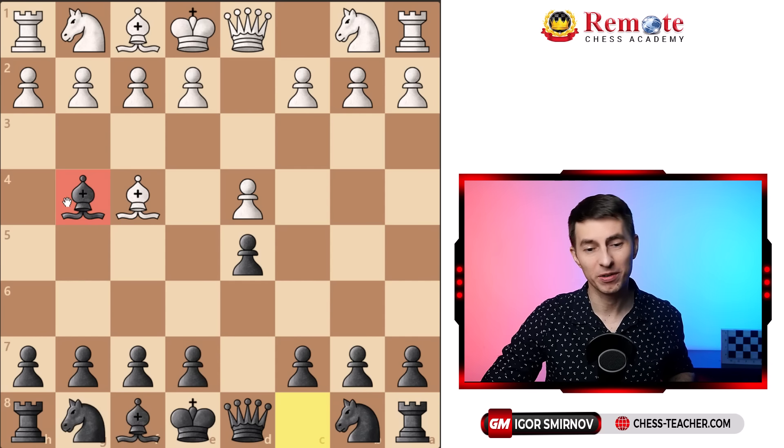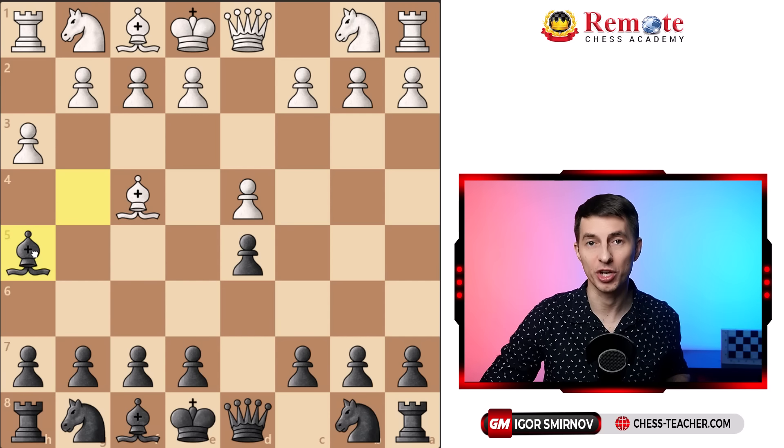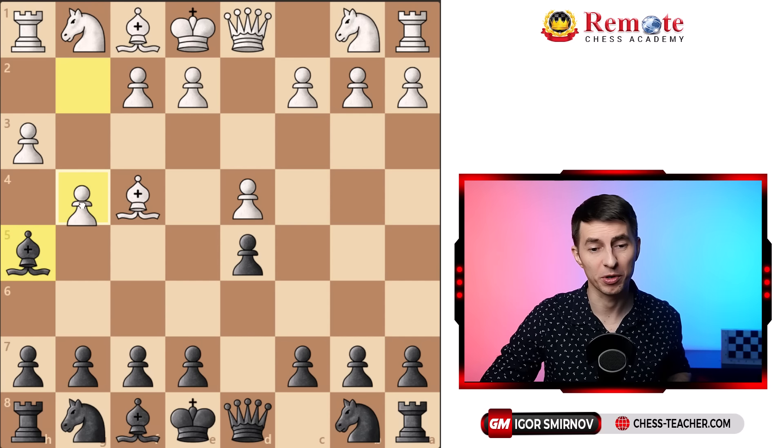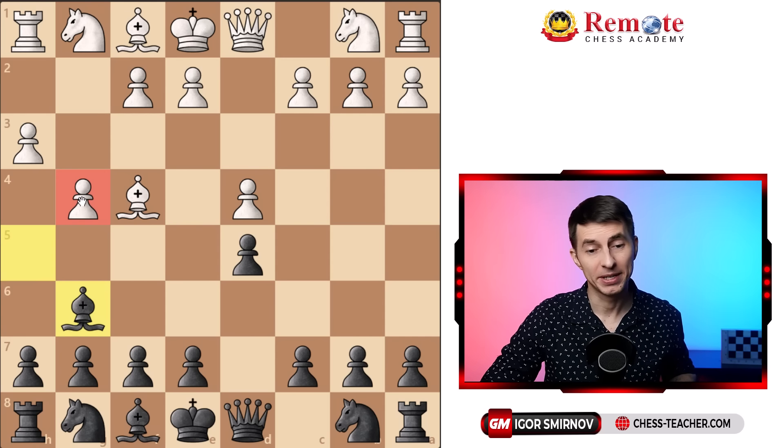Some opponents will try to get rid of this bishop by going pawn h3, but you just drop it one square back and nothing changes. If they keep pursuing the bishop with pawn g4, there's no danger — the bishop can always go back. But now the g4 pawn is a permanent weakness, which means they can hardly castle kingside since their king would be exposed. Moreover, you can always challenge this weakness by going pawn h5, and your rook gets involved.